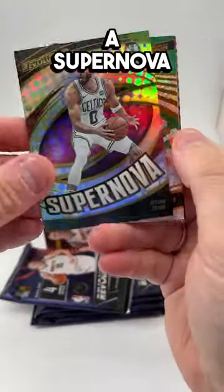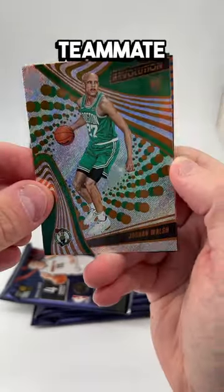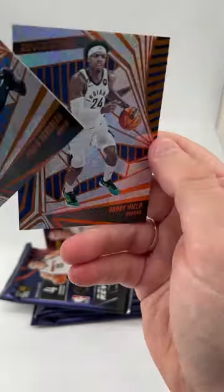Starting out pretty strong with a Supernova Jason Tatum and his teammate Jordan Walsh rookie card, Paolo Banchero, and a Buddy Heald.